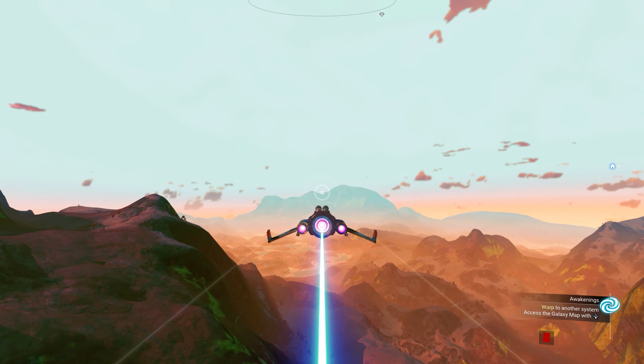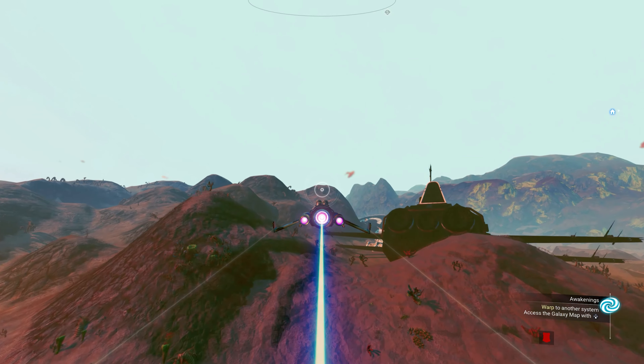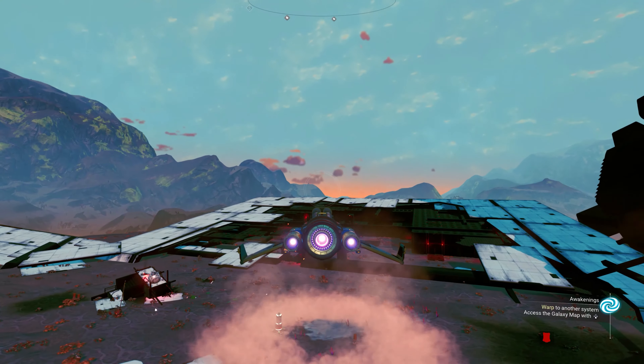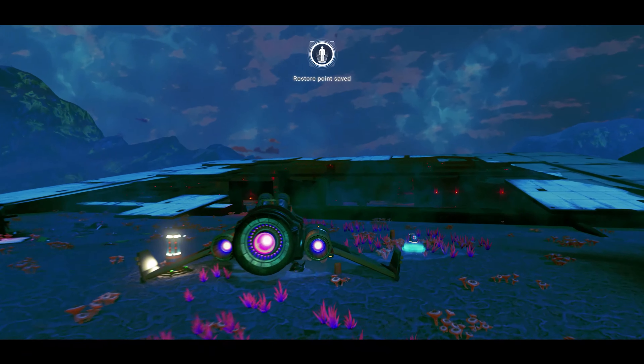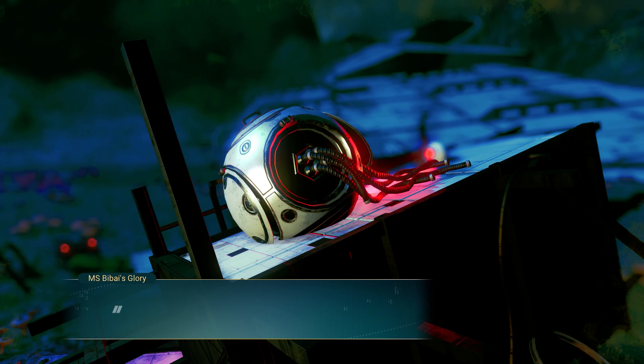Cruising at about 1200 U, I spotted another crashed freighter, its paint shimmering in the sun. I landed to check it out. The radiation was lower than I expected, and I quickly located the distress beacon.